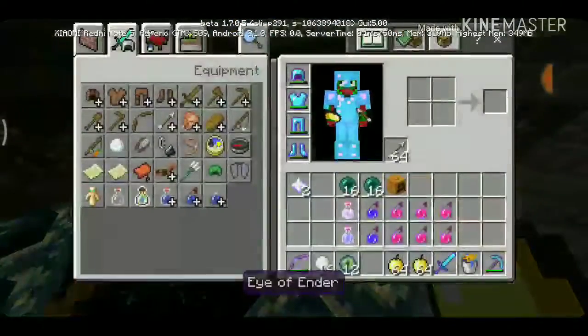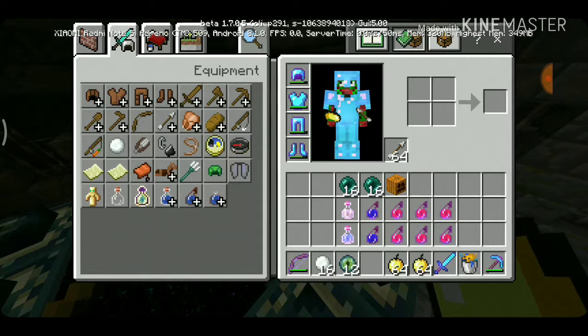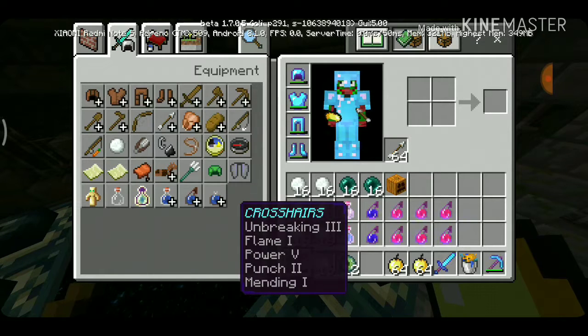Look at my inventory right now. You can bring a carved pumpkin, bring two stacks of Ender Pearls. Do not bring the Nether Star — that's just my collection. Bring a couple of potions, and I suggest you bring lots of snowballs if you don't have a good bow. If you do have a bow, you need the Infinity enchantment.